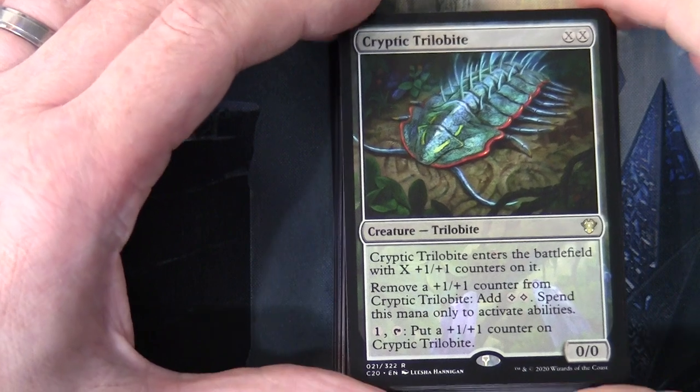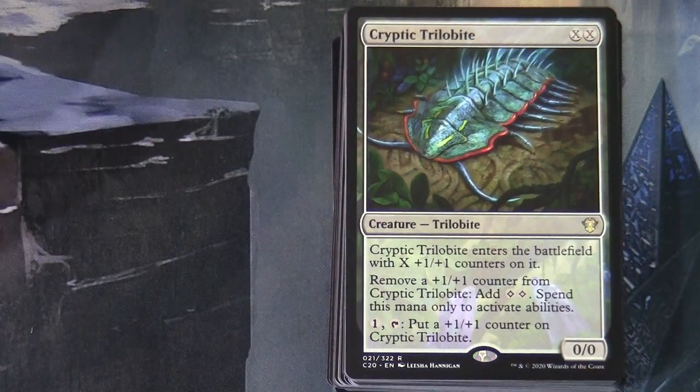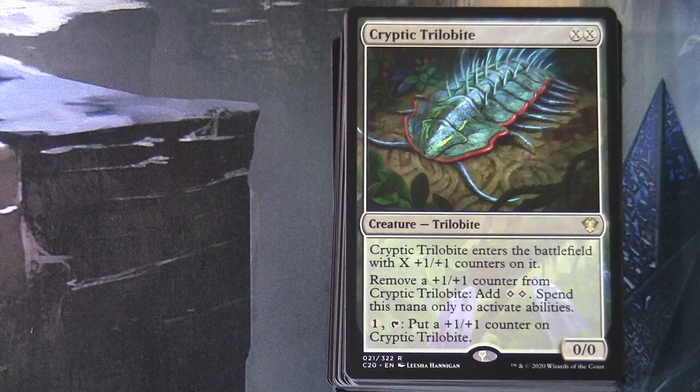Now we're moving on to what I believe will be the new additions - new cards for the 2020 product. Cryptic Trilobyte costs double-X as a creature - it enters the battlefield with X +1/+1 counters on it. You can remove a +1/+1 counter to add two colourless mana, but spend this mana only to activate abilities. And for one tap, you can add a +1/+1 counter back. It's essentially a mana-generating creature where the mana comes from counters, but it is colourless mana.